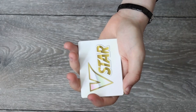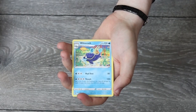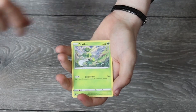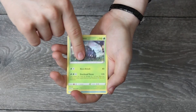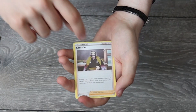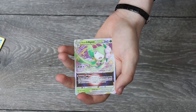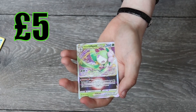On to the next pack now. We start off with a V-Star card — I don't know what that means but it's quite cool. Then a Featherball, a Wishcash again — we're getting a lot of those — Sweet Honey, Barboach, a Cypher, an Eevee, a Heracross, Mantine, a Reverse Holo Kamado, and a Hisuian Lilligant — that's not bad at all. I'm not too sure of the value on that just yet, but I'll put it on screen now. It does not look too cheap at all.